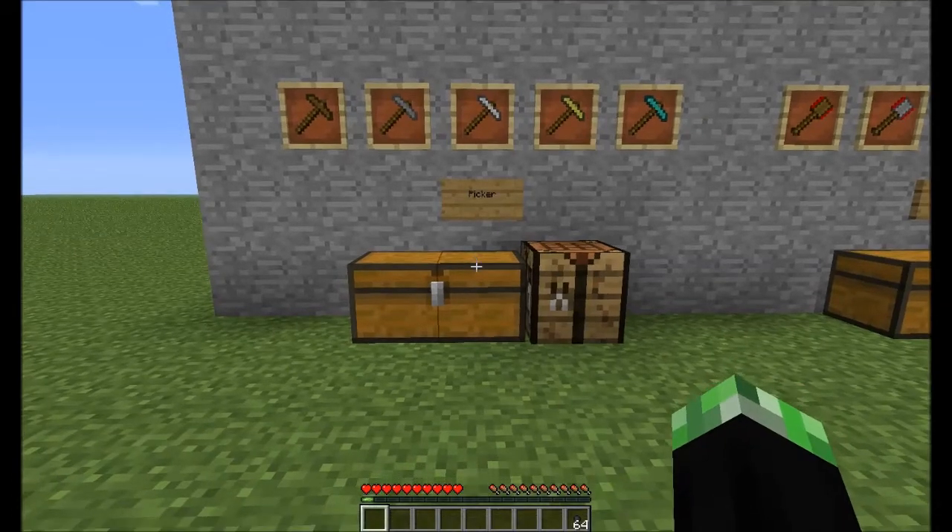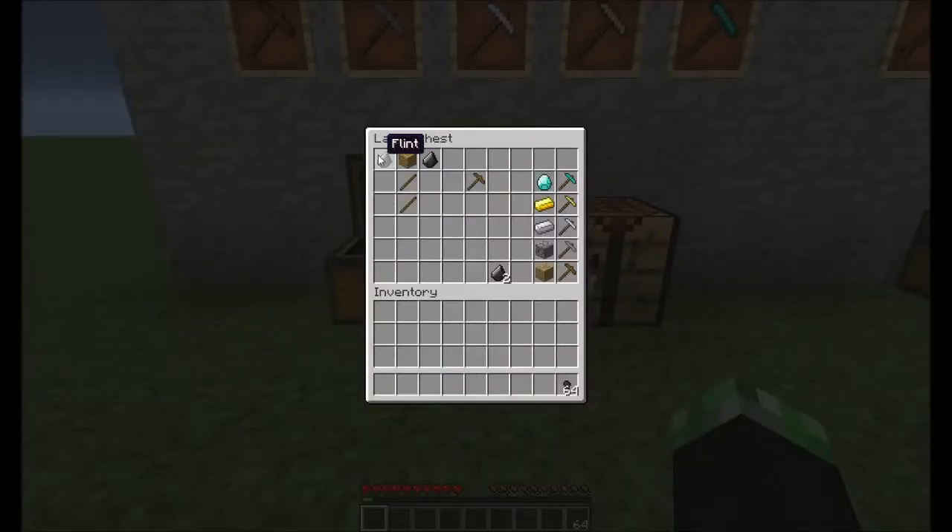So I'm going to start with the picker. It's made with two flint, two sticks, and a wooden plank, which will give you a wooden picker. If you replace the wooden plank with a diamond, gold ingot, iron ingot, or cobblestone you'll get a stone picker, iron picker, golden picker, or a diamond picker.